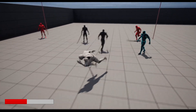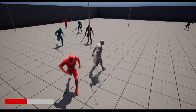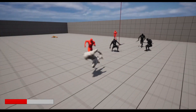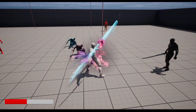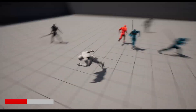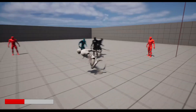We can also parry projectiles. Let me show you — as you can see, boom, we launched that projectile right back at the enemy. Looks like he dodged it. Enemies will run around at random to find a strafe location.